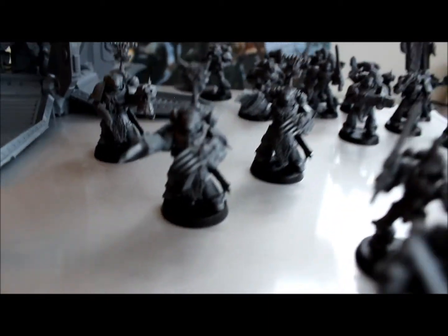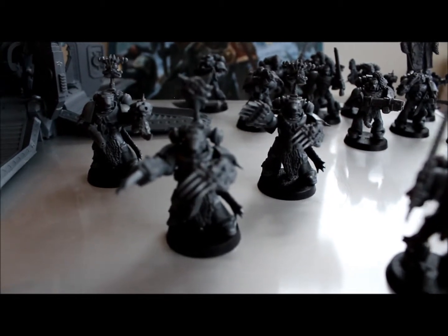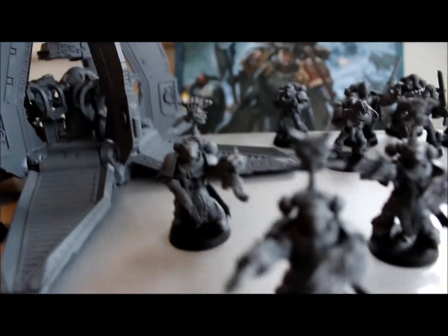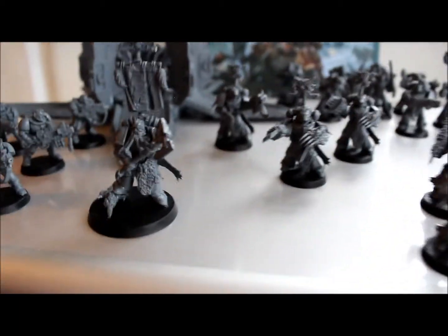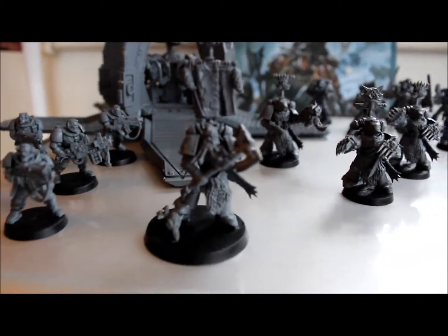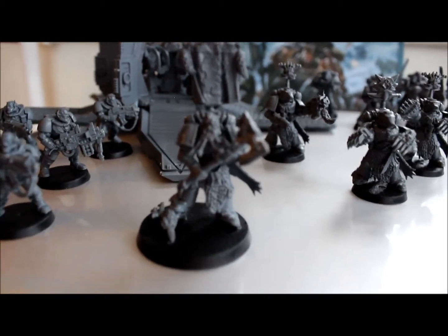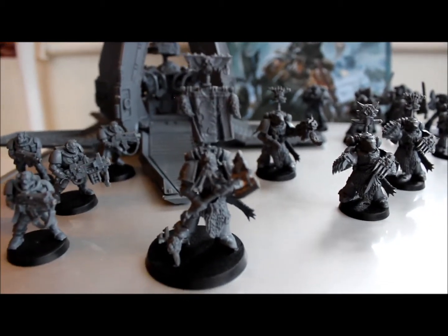Here we've got the Wolf Guard — two of them have got Twin Wolf Claws, the other one has a Storm Bolter and a Plasma Pistol. And here is my battle leader. I think you're going to have to have an HQ but I've converted him. He's got a Frost Axe and he's standing on a Chaos Space Marine's head, which I quite like.